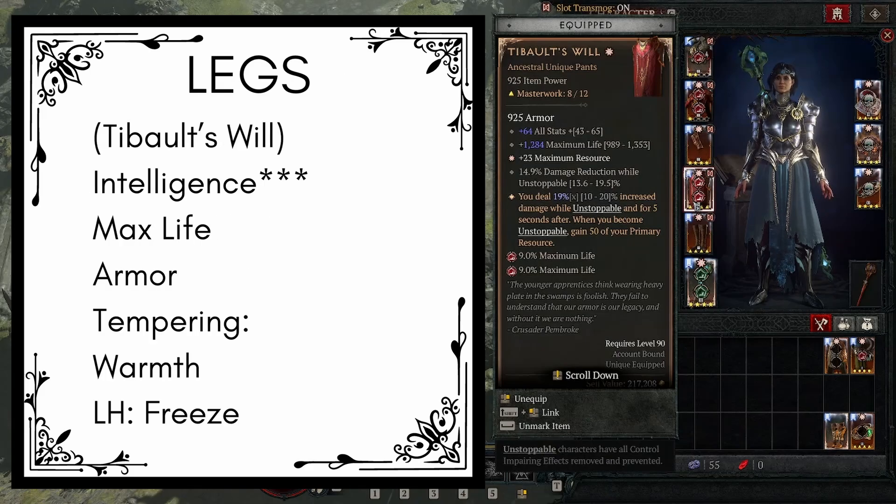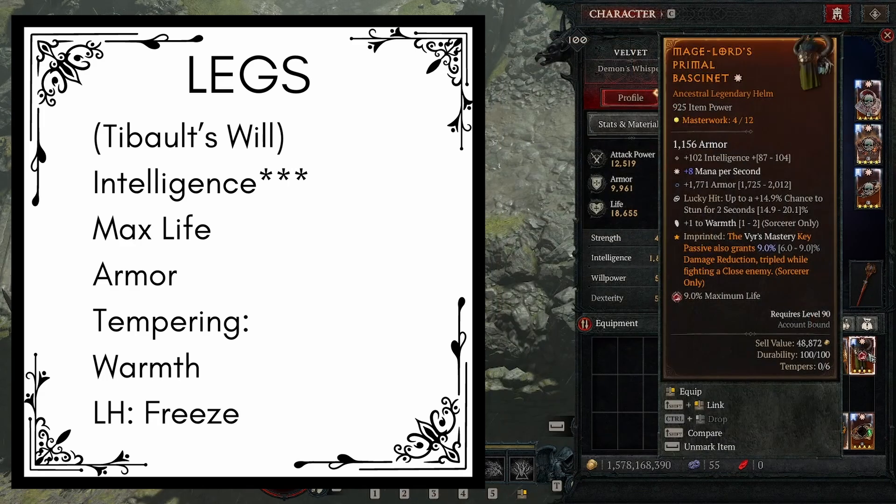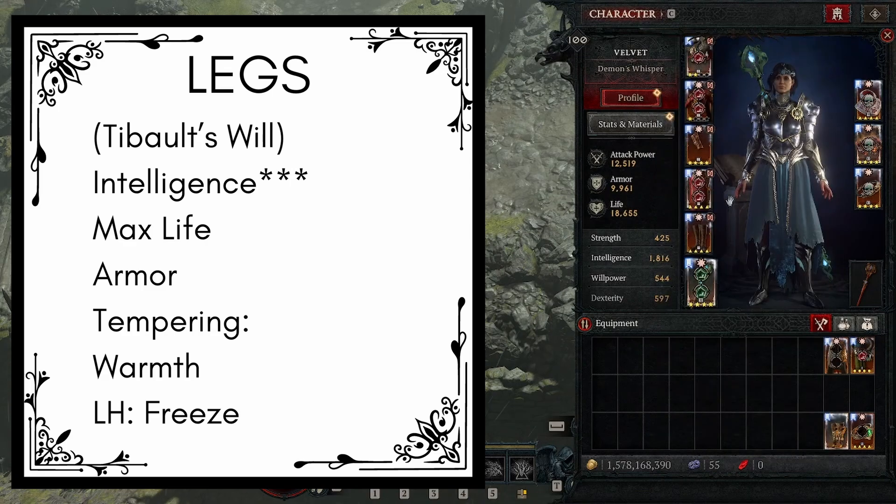Next up we have the pants — we're going to be using Tybalt's will, that gives us all stats, max life, max resource, and damage reduction whilst unstoppable. We also deal 10 to 20% increased damage while unstoppable and for 5 seconds after, and when we become unstoppable we gain 50 primary resource. For the masterworking, try and masterwork the max life. If you don't have access to Tybalt's will, use some legs with intelligence, max life, and armor, tempered with warmth and lucky hit percent chance to freeze. For the aspect, use mage lords, and masterwork the intelligence.